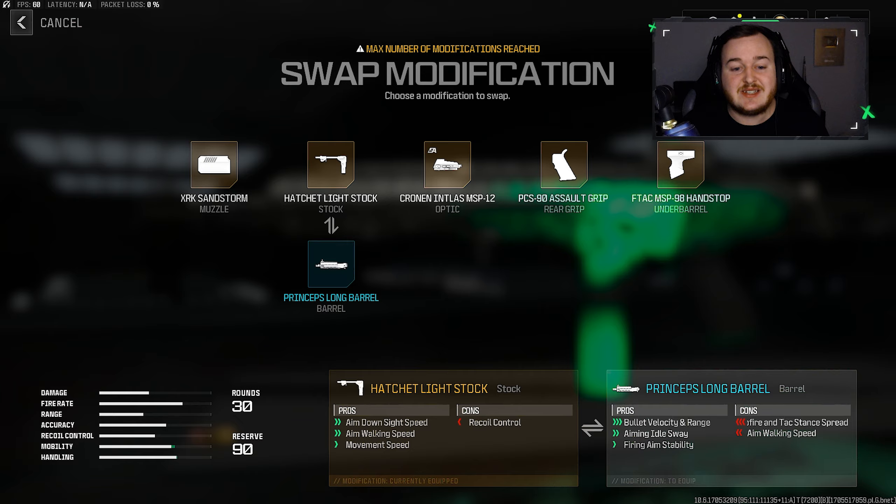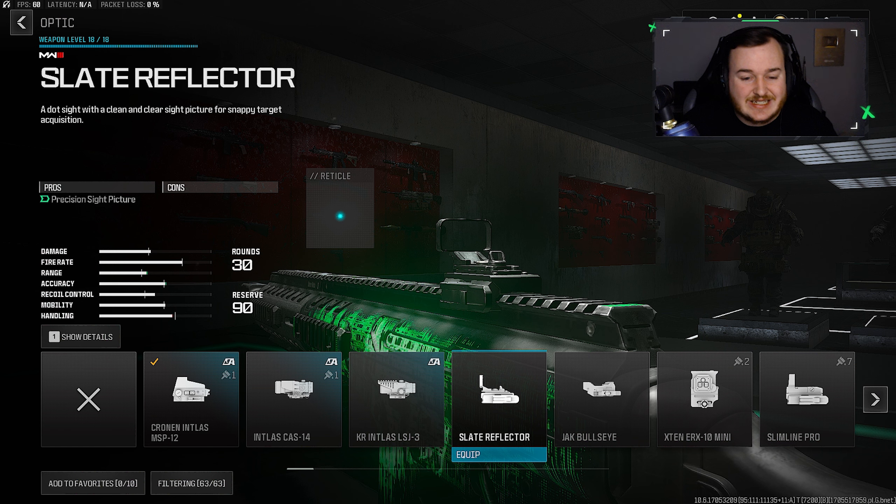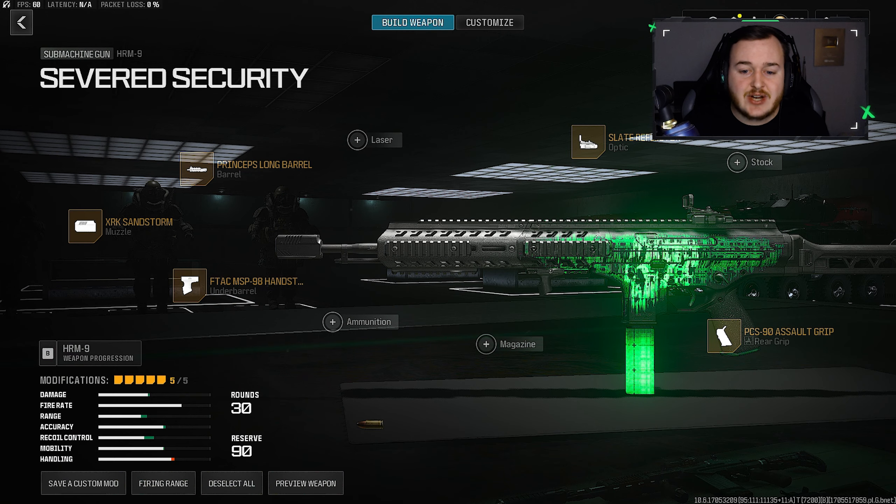For the optic, we're adding the Slate Reflector. I say this in all my videos — choose what you like, but the Slate Reflector is my favorite and I recommend it as the best optic. We're also keeping the Assault Grip on, which helps with gun kick control and recoil control, making this build really nice. With all these attachments, this weapon looks more like an assault rifle now — kind of like a smaller version of the Rival. I actually think this is one of the best SMGs currently in Modern Warfare 3.